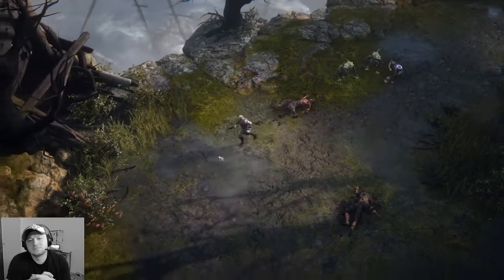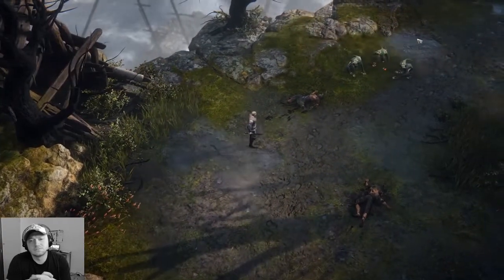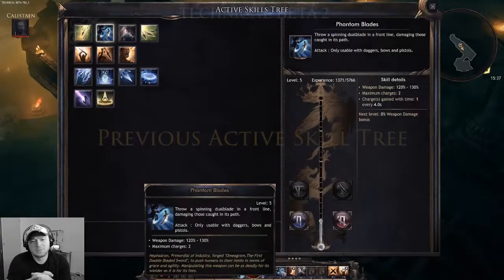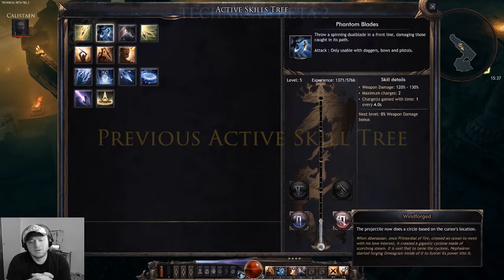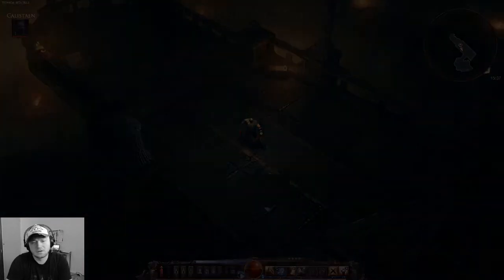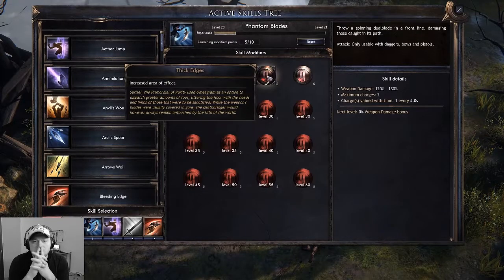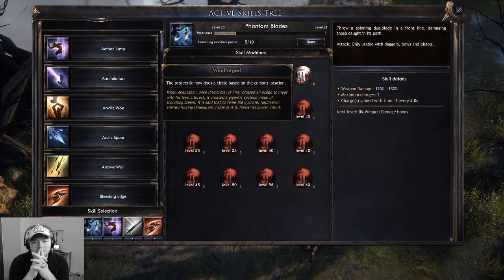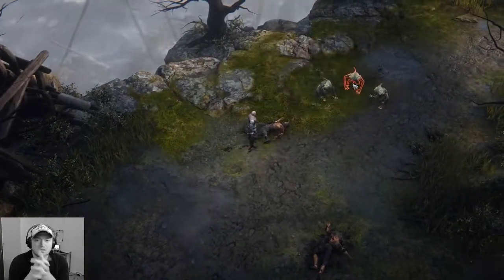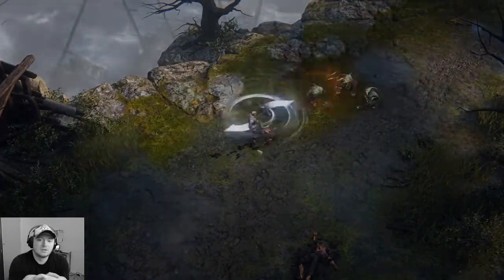Phantom Blade throws a spinning dual blade in a front line. It is usable with daggers, bows, and pistols. Before the active skill tree revamp, you could only choose between increase area of effect, or allow your dual blade to circle on your target location. Now you can have both, and as you level up and increase your skill points, you will also be able to reduce the skill cooldown and increase its damage, along with other options.